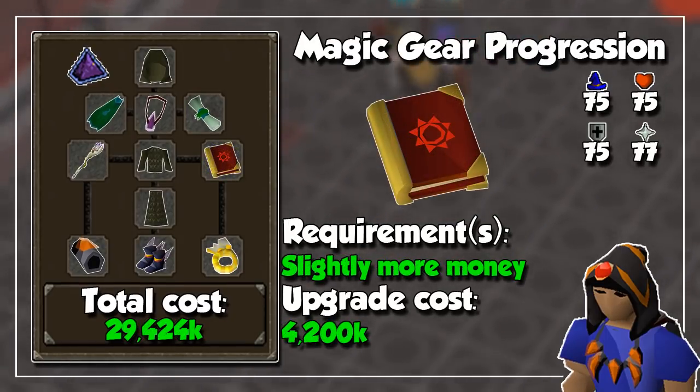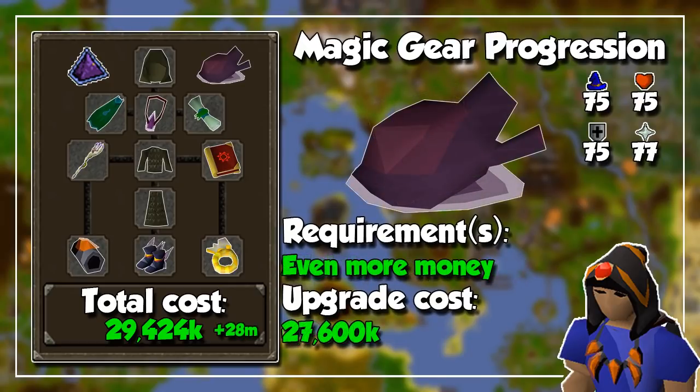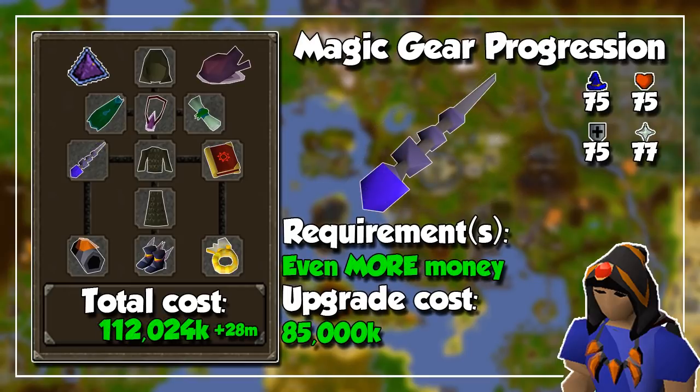For slightly more DPS, I recommend buying a Mage's Book at this point — I put it almost at the end because it's not a huge difference compared to the Book of Darkness, but the upgrades coming next are ridiculously expensive. After the Mage's Book, I recommend getting an Imbued Heart to increase your magic level and do even more DPS when training. Next, the Kodai Wand will increase your damage by an incredible amount and give you unlimited water runes when wearing it, but it costs a whopping 85 million GP — though it does provide an amazing 15% bonus to your magic damage.